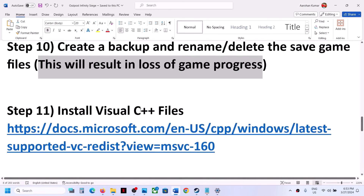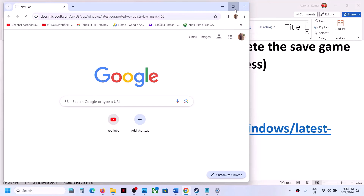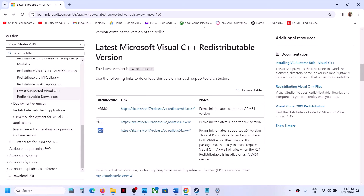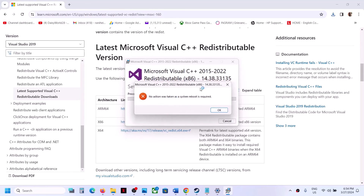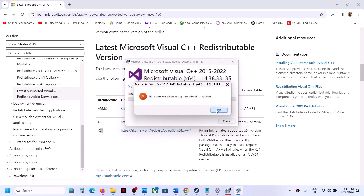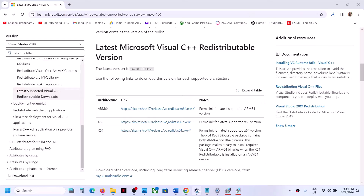The next step is to install Visual C++ redistributables. Copy the link provided in the video description and open it in a browser — it will take you to the Microsoft website. Download the Visual Studio 2015–2022 redistributable for both x86 and x64. Run both exe files. If you see a Repair option click Repair; if you see Install click Install. After installation, restart your computer — a restart is required — and then launch the game.